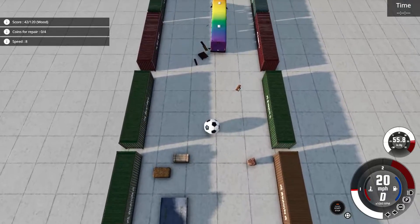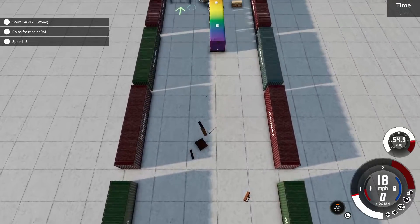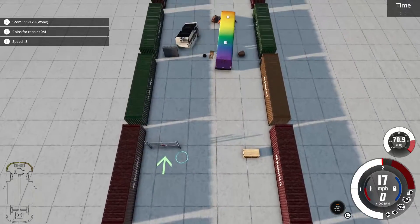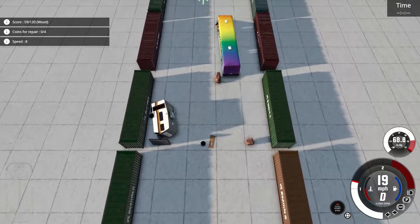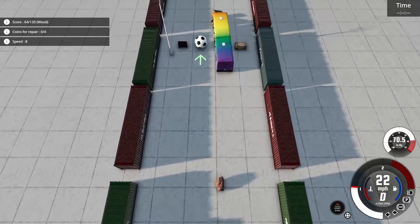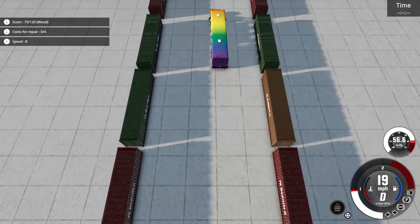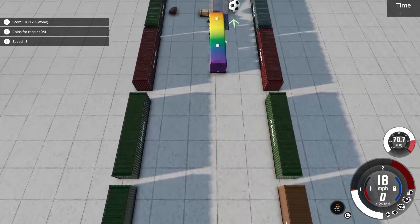The ram plow means that the majority of things are not a problem. You can also see in the top left, underneath the coin count, the speed — it just increases over time. It starts at 7 I think and just gradually goes up.